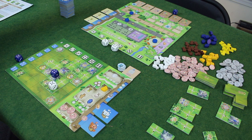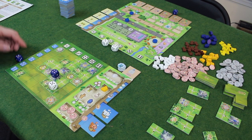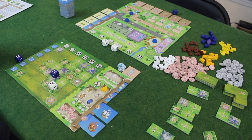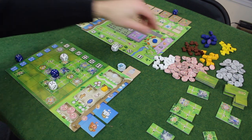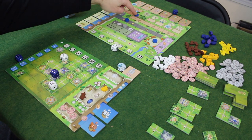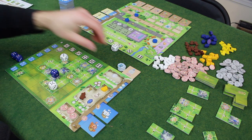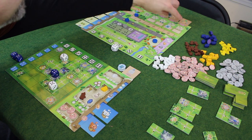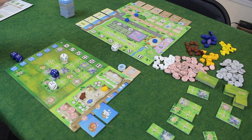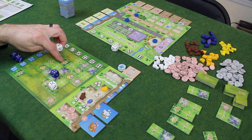A new shipping tile comes out — it's two grain. Now I've got this five, the three, and the four. Let's activate this three column. I get a wood, then a religion action which gives me the third blue die — which gives me another five — and a monk. This monk I'm going to place on the end-game scoring for the largest groupings.